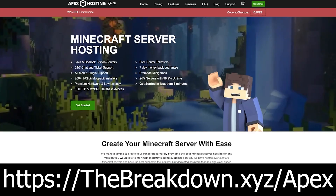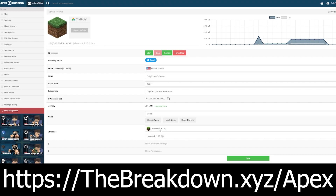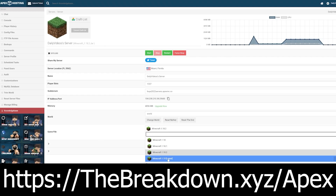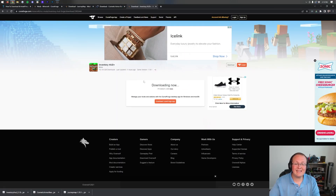A quick word from our sponsor, Apex Minecraft Hosting. Go to the first link in the description — thebreakdown.xyz/apex — to start your own modded Minecraft server. Apex offers 24/7 support, lets you install any mods you want, and has over 200 mod packs with one-click installation. You can run modded, vanilla, Forge, or plugin servers. Again, that's thebreakdown.xyz/apex.